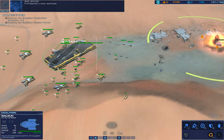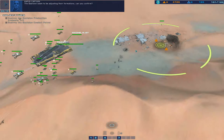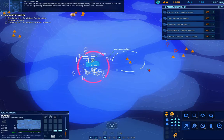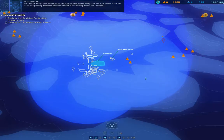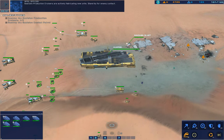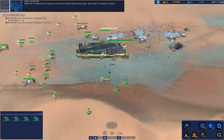First Galcean cruiser destroyed. The Galceans seem to be adjusting their formations. Kapisi confirmed, visually authenticated. Be advised, two groups of Galcean combat units have broken away from the main patrol force and are strengthening defensive positions around the remaining production cruisers. Galcean production cruisers are actively fabricating new units. Stand by for enemy contact.